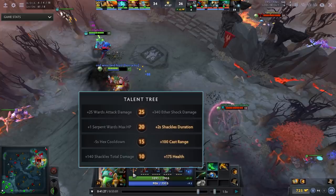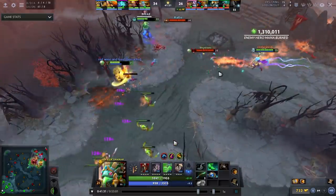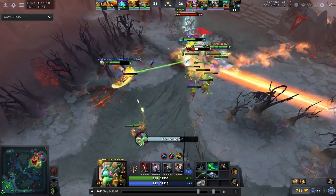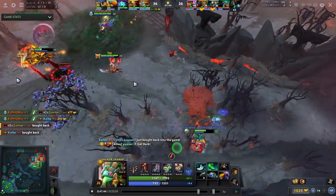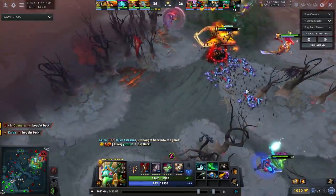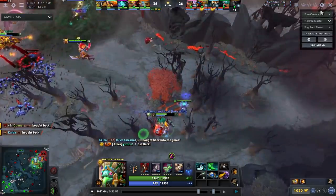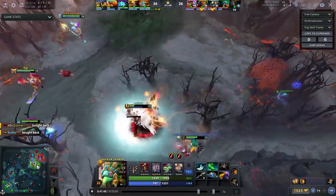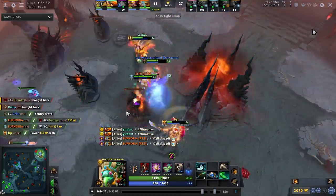This is why you buy BKB on Shaman — it's so underrated in pubs. He even took the Shackles duration talent, so he has Shackles that cast from across the map and last seven seconds with BKB active, meaning enemies can't cancel it. He pops BKB, Shackles the Bat Rider for seven seconds, then hexes the Nyx to prevent Carapace. Then he kites into the trees rather than running straight back to base, which would leave him in vision. In the trees, they don't know exactly where he is — and he can still get the hex off if someone blinks on him.